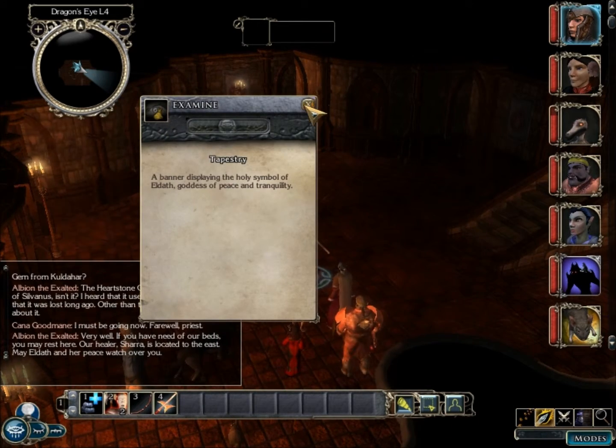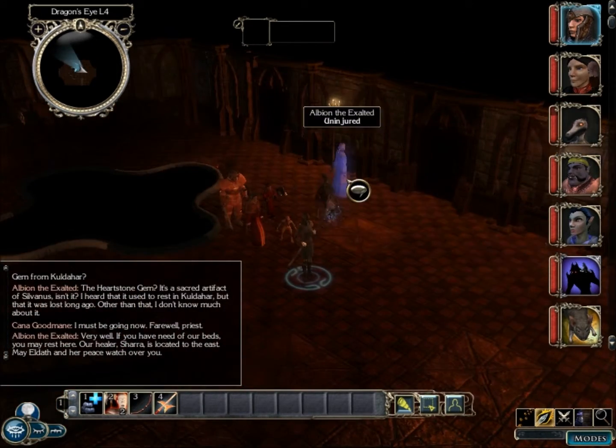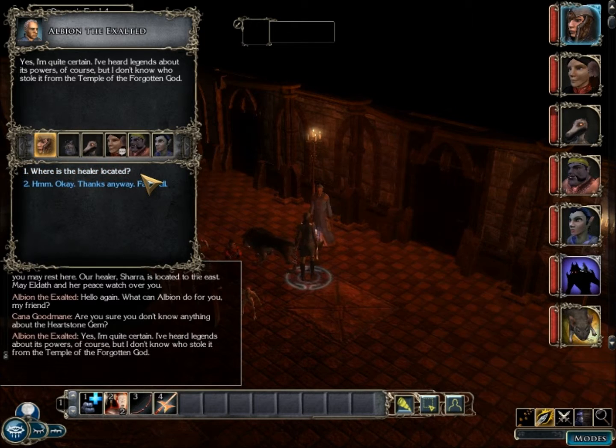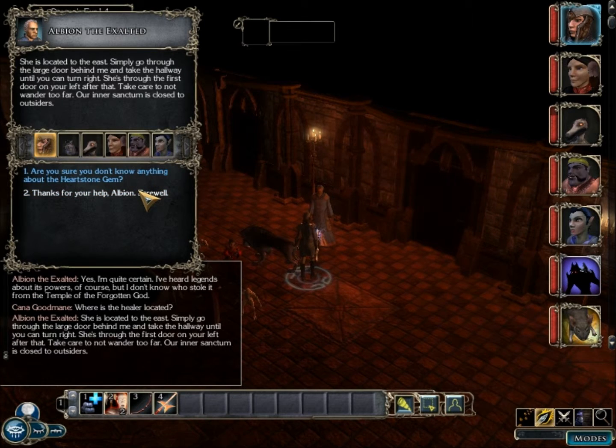A tapestry displaying the holy symbol of Eldath, goddess of peace and tranquility. 'Are you sure you don't know anything about the heartstone gem?' 'Yes, I'm quite certain — I've heard legends about its powers, but I don't know who stole it from the temple of the forgotten god.' 'Wait a minute, how do you know it was stolen?' 'Ah... okay. Thanks for your help.'